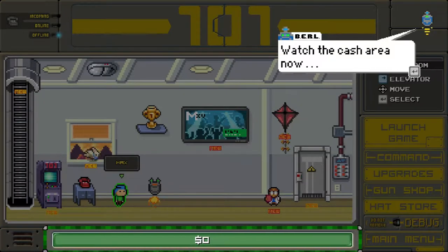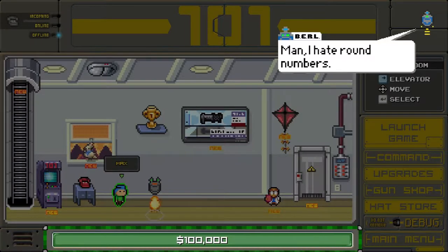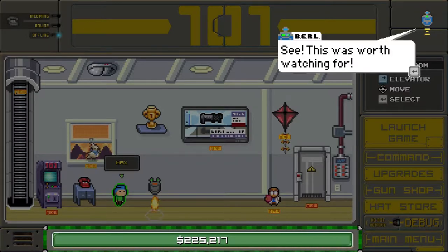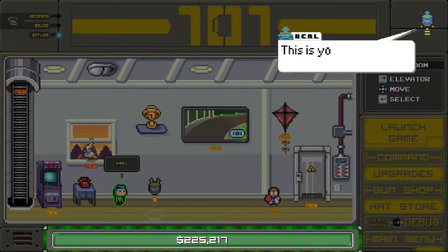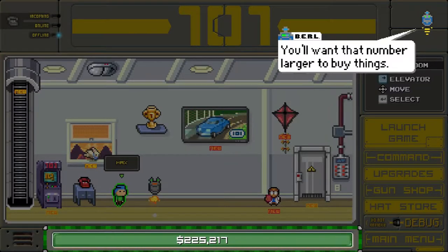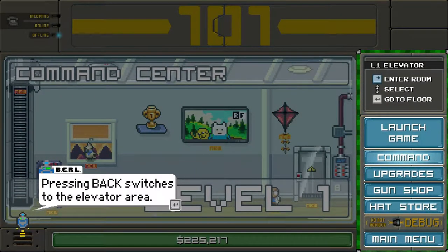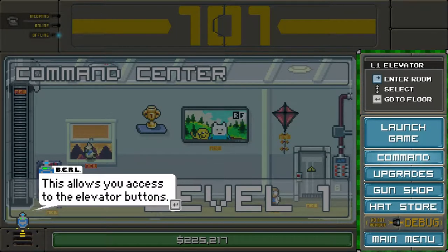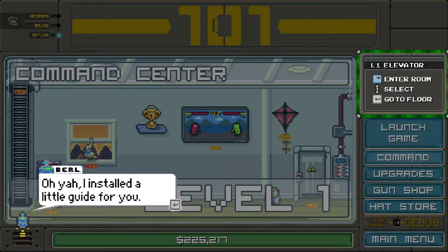Let's get going. Watch the cash area now, down at the bottom. I hate round numbers — hang on. $225,217. See? That was worth waiting for. This is your money from adventures; you'll want that number larger to buy things. Pressing back switches over to the elevator area. This allows you to access the elevator buttons, and from there you can go to other floors.